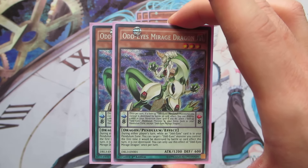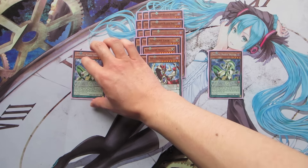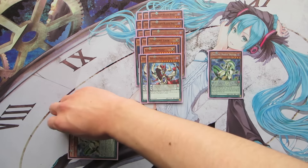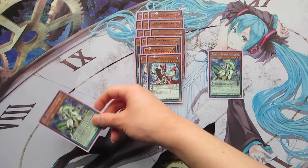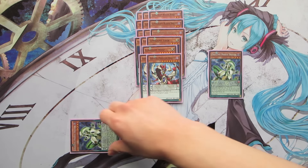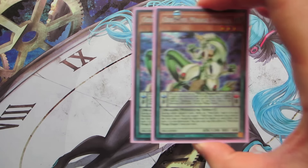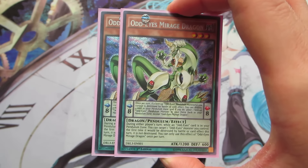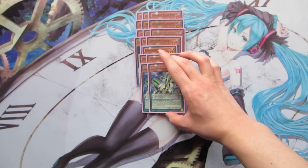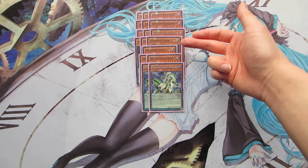We play two copies of Odd-Eyes Mirage Dragon — scale 8. In the pendulum scale, if an Odd-Eyes monster on your field is destroyed, you can destroy the other card in your pendulum scale, then activate Odd-Eyes Pendulum Dragon from your extra deck back into that scale. If Lunalight Tiger was in the other scale and gets destroyed, its monster effect triggers to recover a Lunalight from the graveyard — helping you stay in the game in unexpected ways. Mirage Dragon is also a Dark monster, making it another Allure of Darkness target. With scale 5 Tiger and scale 8 Mirage Dragon, you can pendulum summon both Odd-Eyes Pendulum Dragon and Lunalight Wolf from the extra deck.